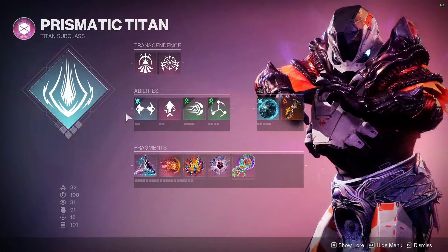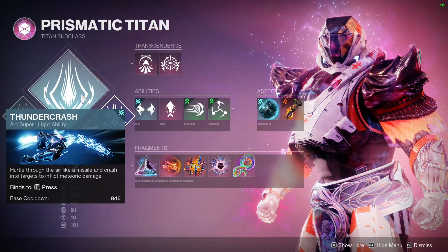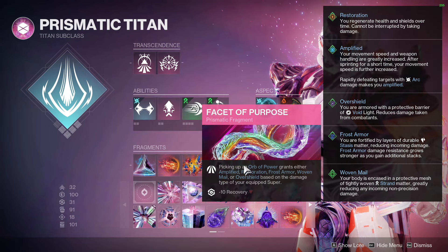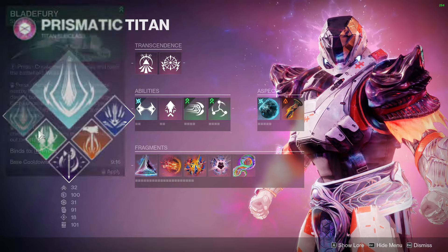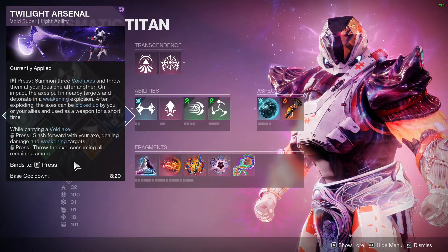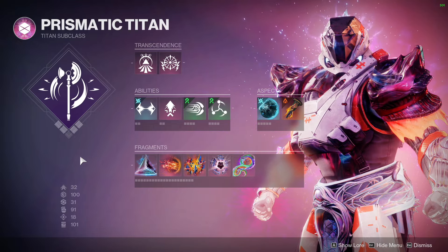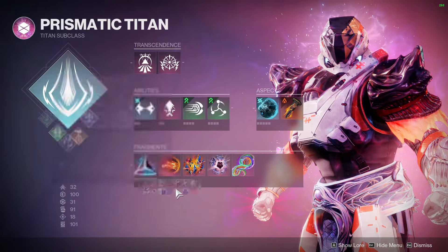I'm running Thunder Crash right now. Apparently it's doing absurd damage — more than full-stacks Star-Eaters Nova Bomb. The issue is the strongest survivability fragment, Purpose, doesn't work well with Thunder Crash since getting amplified from orbs is pointless. I'd rather not run something like Blade Fury just to get Woven Mail — that's not worth losing a super slot. I might run Void instead for the overshield on orb pickup, since they buffed overshields to nearly twice the effective HP this season.